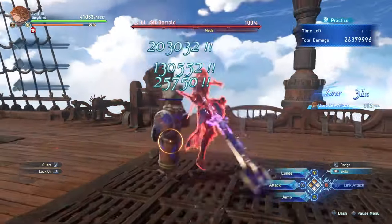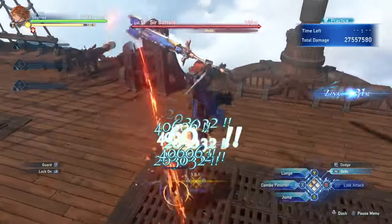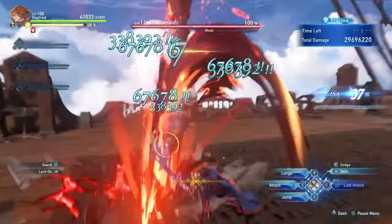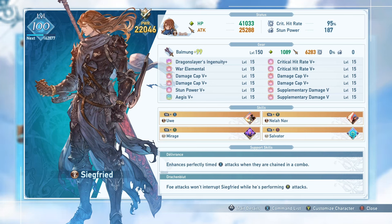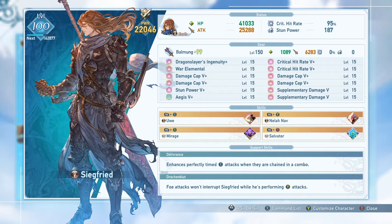If you land all of your combo attacks in a row perfectly, you have the ability to press the combo finisher button and use Perfect Execution, which in my case is a very high damage finisher attack. If he uses normal attacks without perfectly chaining, you will not be able to perform this combo finisher, and your normal attacks will do reduced damage as well, so nailing the timing is going to be very important.